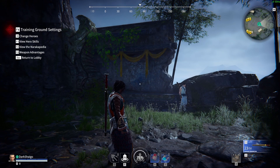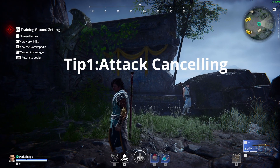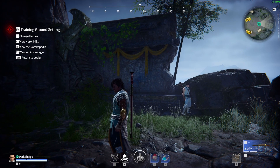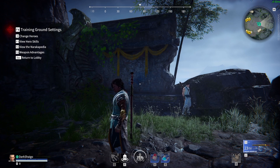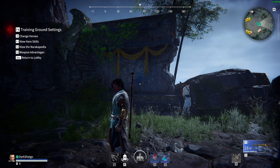The first tip we're going to get into is attack cancelling. This tip is going to be really useful when you're fighting against high level players, because a lot of high level players, if you do a basic 3-hit combo, they'll catch on to it and easily parry you. So attack cancelling allows you to bait out a lot of parries and get easy strikes.